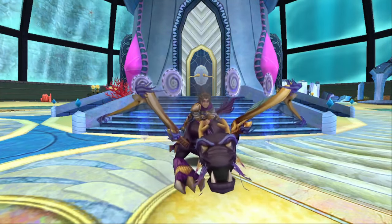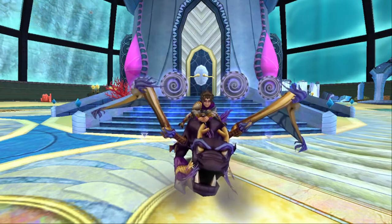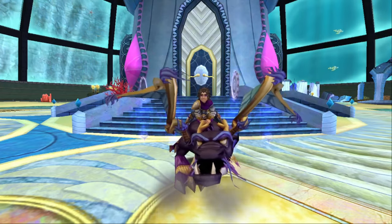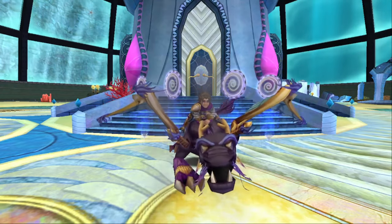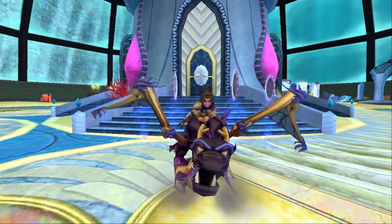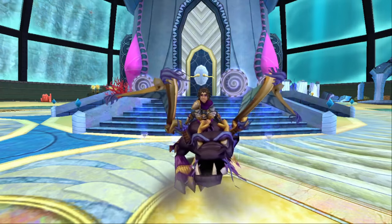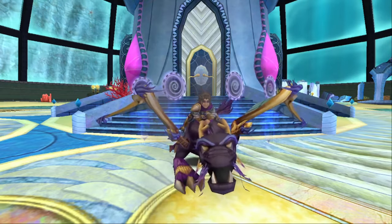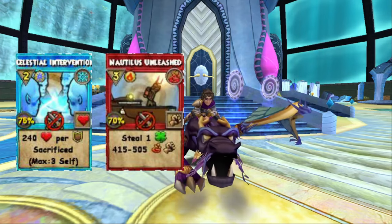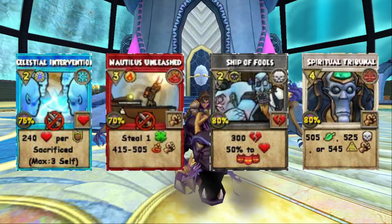The next boss we're going to be looking at is DrownedDan, who is in the Science Center in Celestia. He drops stuff from the Celestian Spellamental Pack and does actually drop the gear from this pack. He also drops the Celestian Mech Mount as a permanent drop - I've never had it but according to the Wizard101 wiki he does actually drop it. For spells you can get from this boss you're looking at Celestial Intervention, Nautilus Unleashed, Ship of Fools, and Spiritual Tribunal.